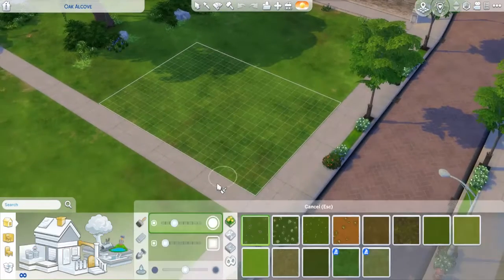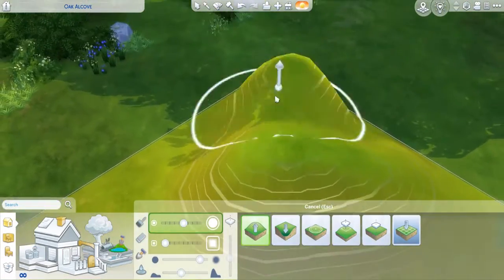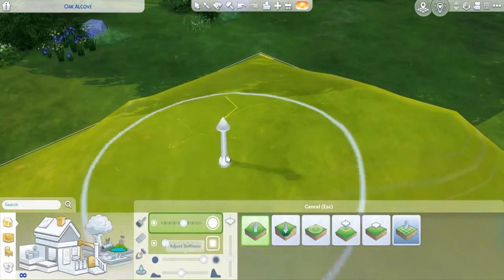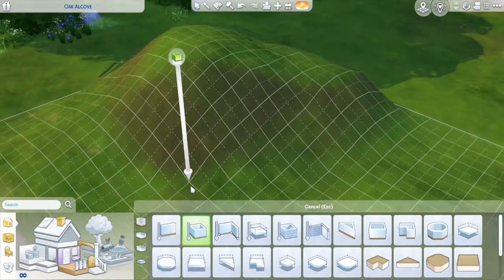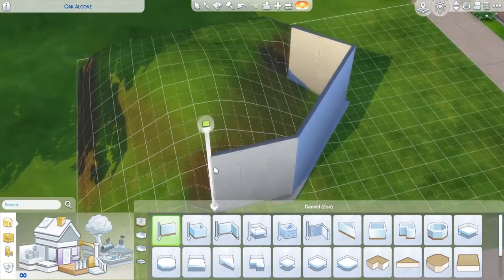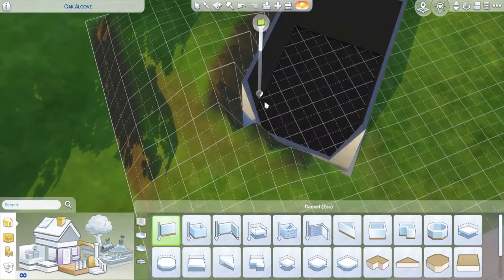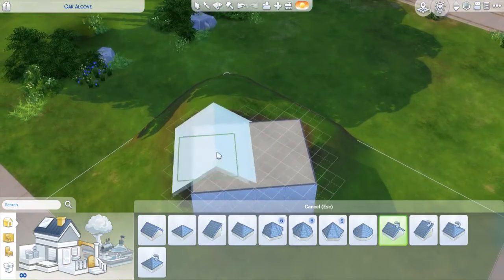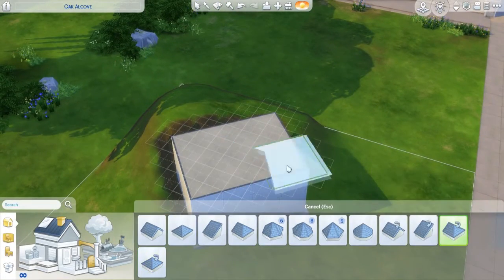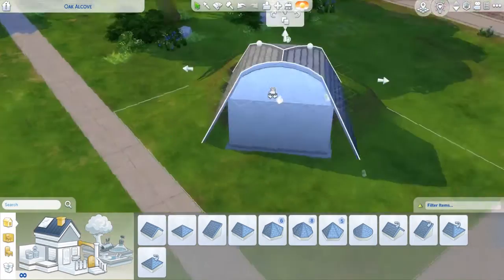Hi there guys, it's Sims Early here and welcome back to the channel. Today I am back with another video and a speed build. I know I just did a speed build on my channel, but I have another fancy speed build which is actually kind of ironically similar style to the last build I did. Today we are building a fairy cabin — a fairy house, a fairy cabin, whatever you want to call it.